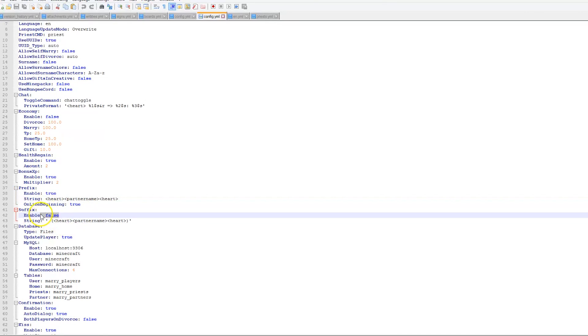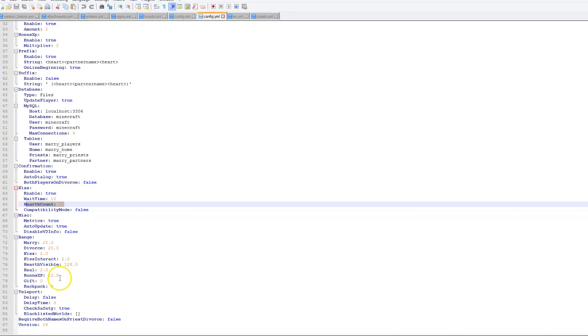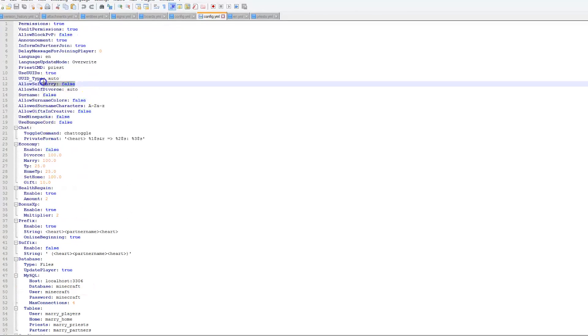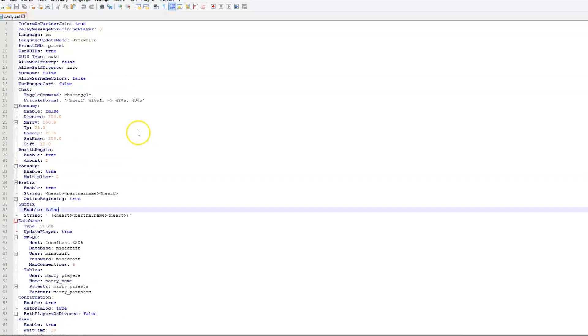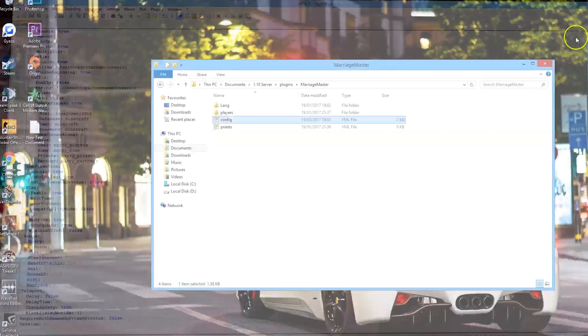You can enable or disable the prefix or suffix, change wait time, heart count, and the range of various things. There's 'allow self marry' which you can set true or false, surnames, allow gifts in creative - you'd probably want to keep that false so people can't cheat. You can inform your partner when they join, and 'allow block PVP' - you don't want domestic violence incidents on your server! It's a great plugin - download it and make your server more interesting. Subscribe, like, comment, and I'll see you next time.